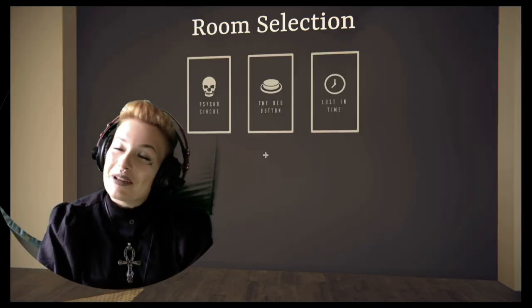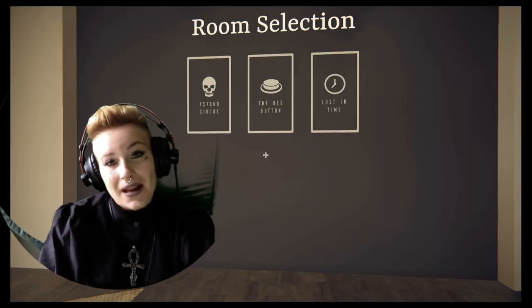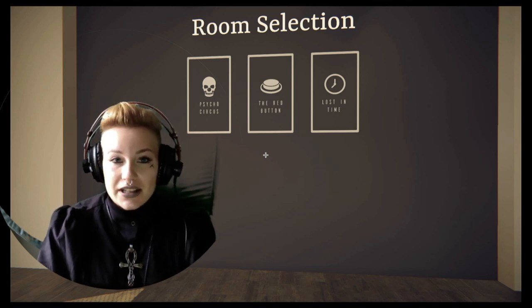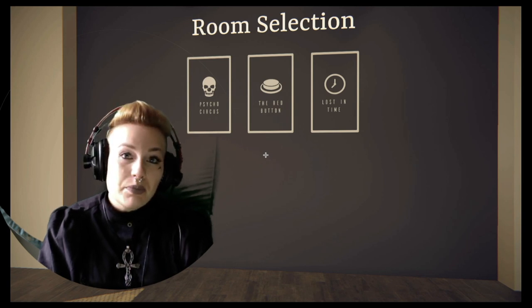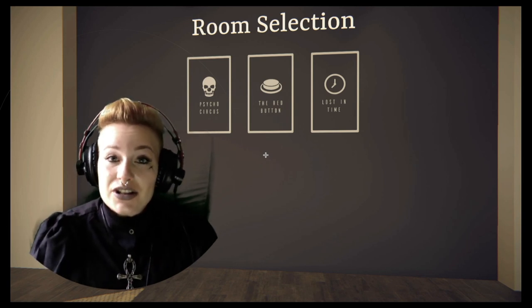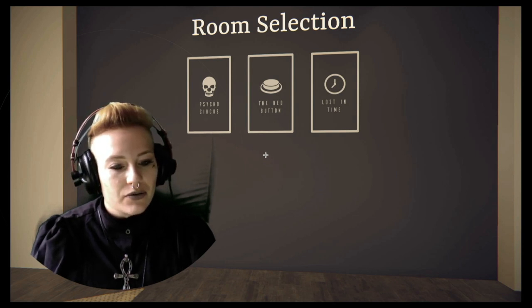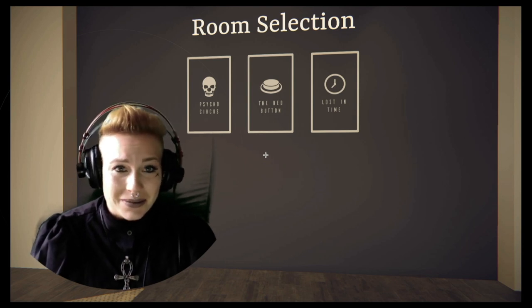Hi everybody, it's Charlie. Welcome back to my channel. Today we're gonna play another game. This one's called Escape First. There's three different escape rooms: the Psycho Circus, the Red Button, and Lost in Time. I want to play the Psycho Circus because that one just really speaks to me. Hopefully I'll be able to escape before a creepy clown eats me or something.